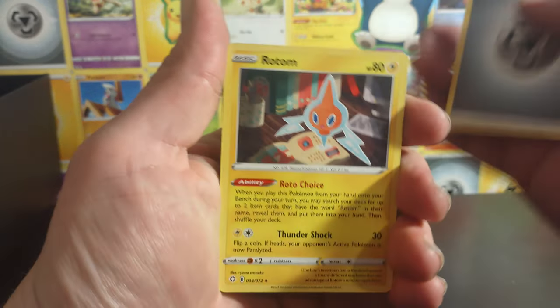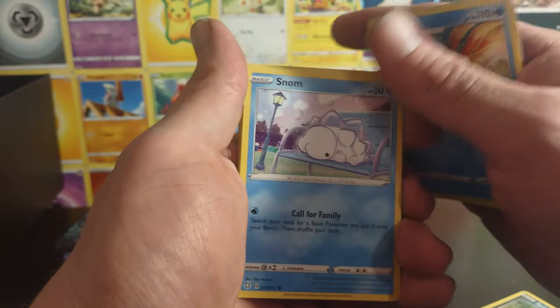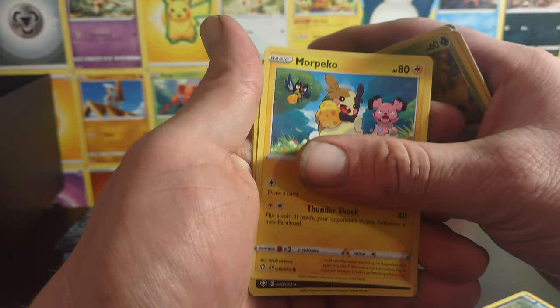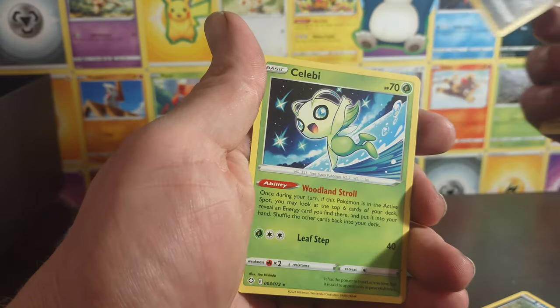Energy, Rotom, Frosmoth, Spinarak, Snom, Rookidee, Mew. Morpeko, a Thievul reverse which is a holo rare, and the Celebi non-holo.